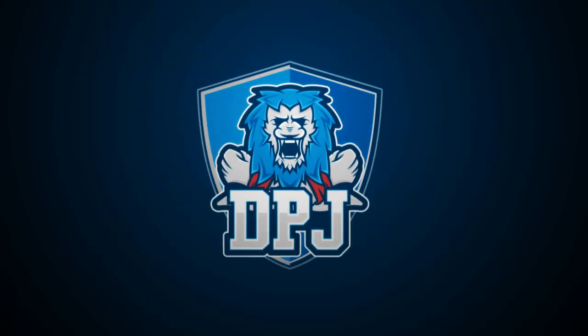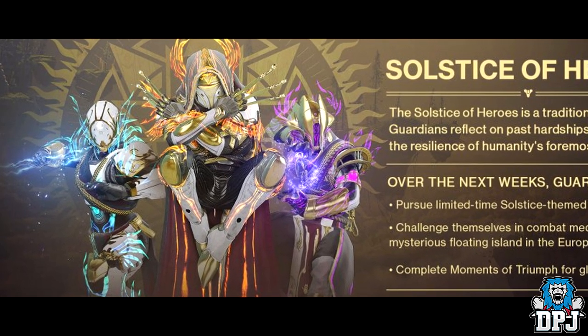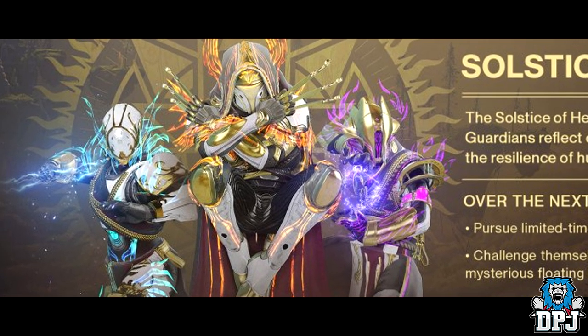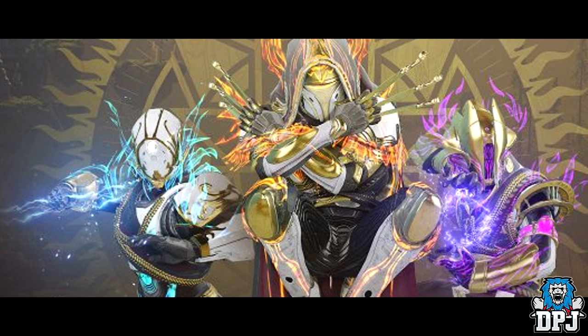Welcome back to the channel. I'm back with another Destiny 2 video. The Solstice of Heroes arrives as the next event on July 30th, basically the end of next month. With it, it brings some pretty spectacular looking armor, which you can see on screen now. Today I'm going to guide you through how you earn every piece of armor this event will offer. Each character — Titan, Hunter, and Warlock — will have three sets of armor. You'll start with commons, upgrade them to rares, and then upgrade them to legendaries, like we've seen in the past.